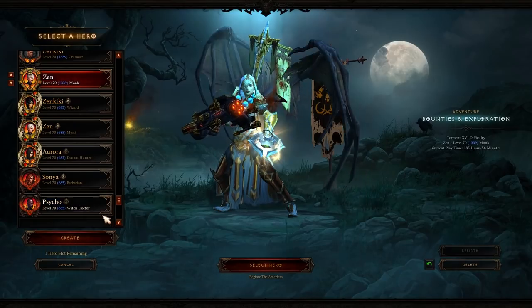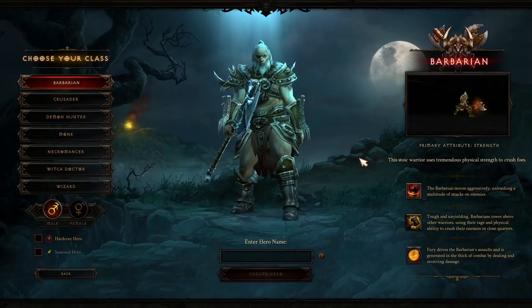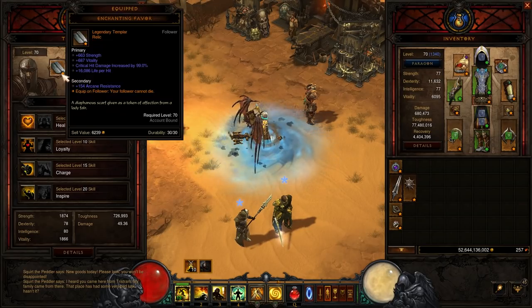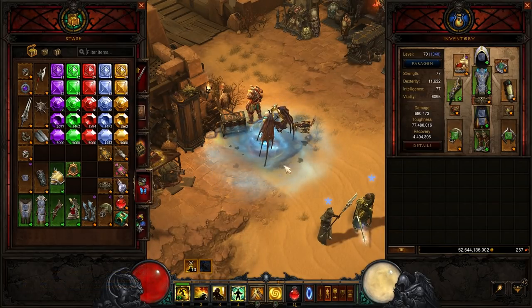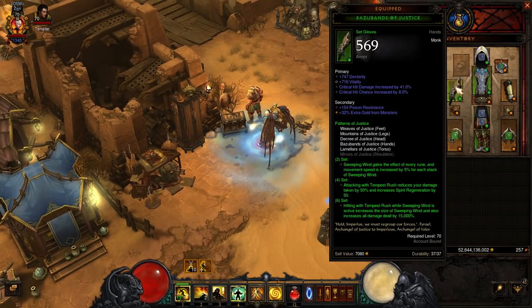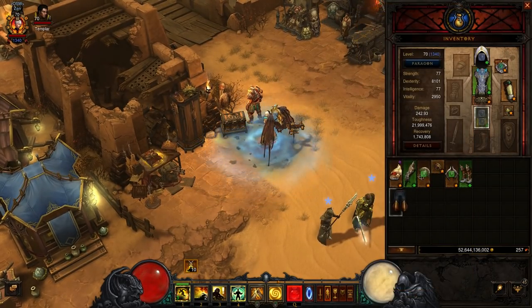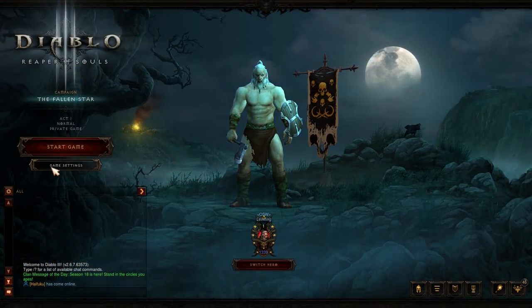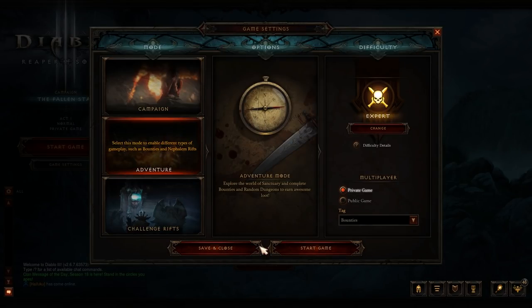So the season has started in your region and you're ready to play. The first thing you will do is create your seasonal character by either creating a new character or rebirthing one of your previous characters. If you plan on using the rebirth feature, I suggest dumping all of your characters' and followers' items into the stash before the start of the season, especially if you're playing with a group. Any items that are not dumped will be automatically sent to the non-seasonal mail when you rebirth and must be retrieved on a non-seasonal character within 30 days or they will be lost forever. Now that you have your character ready, set the game to adventure mode on expert difficulty if you're the party leader, and then start the game.